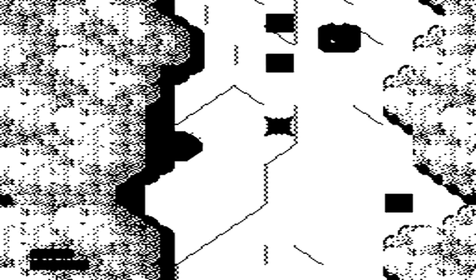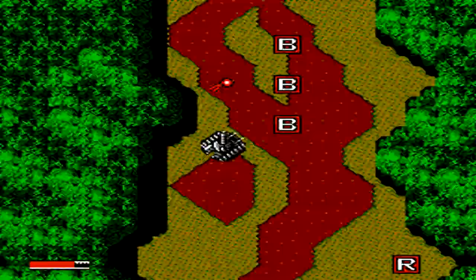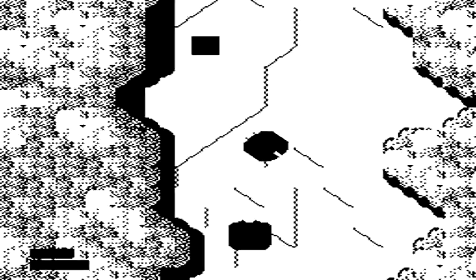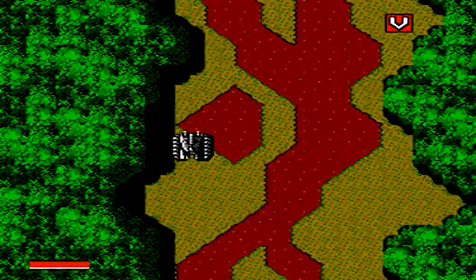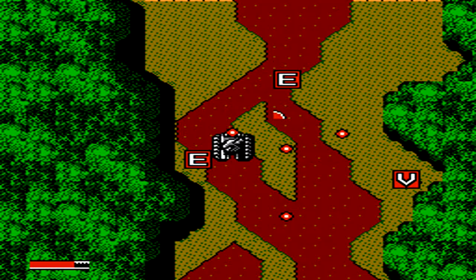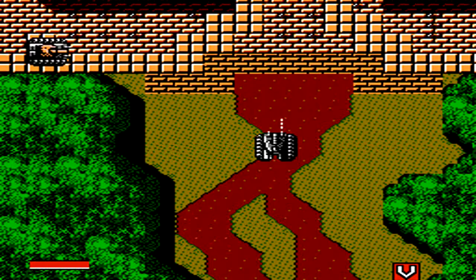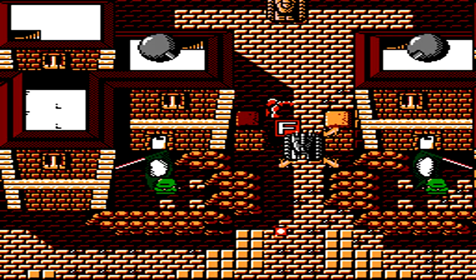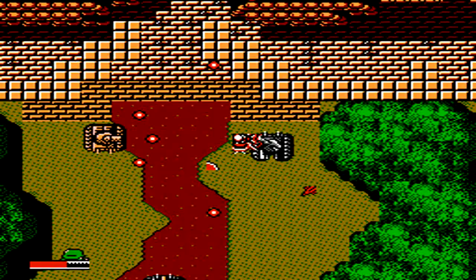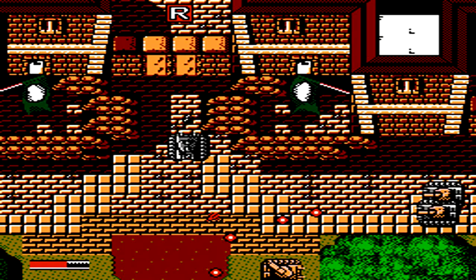Next up we have more tanks, but also planes going overhead dropping bombs on you. If you run into the explosion it'll pretty much instantly destroy you. Thankfully the bombs move rather slowly, but the more annoying thing is the screen will consistently keep flashing and the game will slow down because of all the stuff going on at once. You can also use this to your advantage to sneak in some extra shots on multi-hit tanks while the explosion is going on overhead. We're down to the very final stretch of the game — through a few more barriers and just a little bit more, we'll finally make it to the end and face off with the final boss.